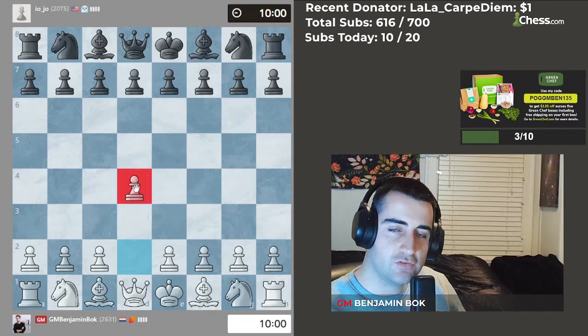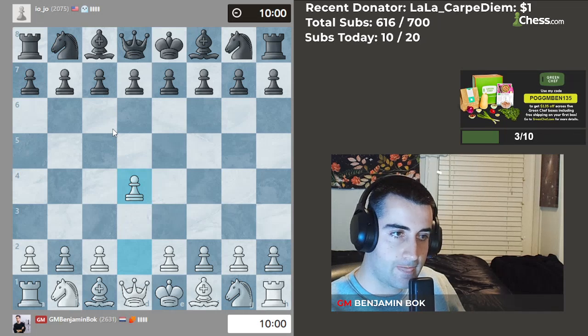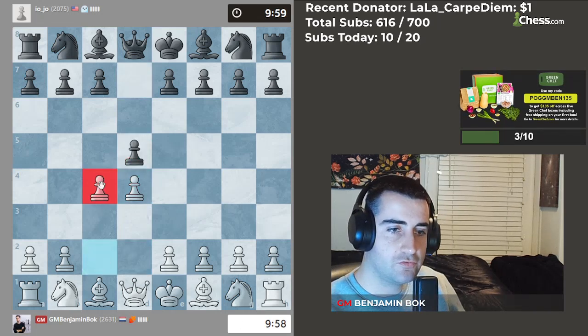We're going to get started, so let's open the game with the move d4. He's rated 2000, so a good player. He goes d5, and let's continue with the move c4.